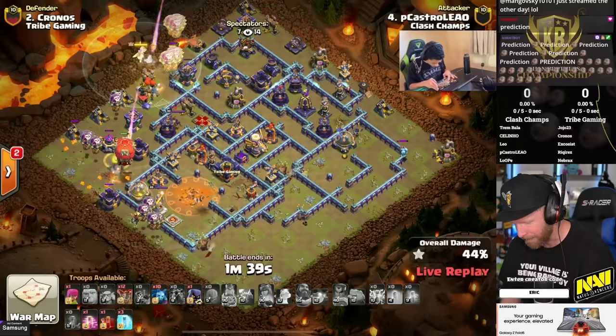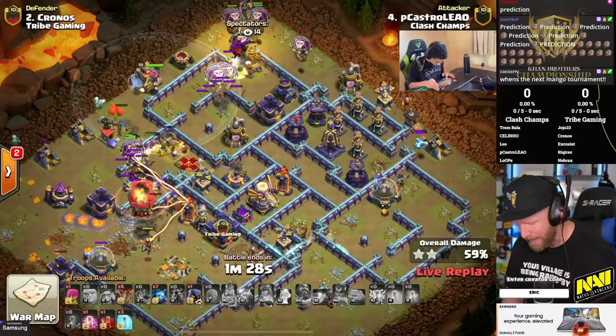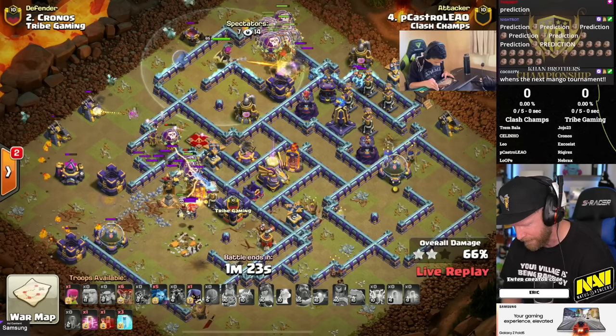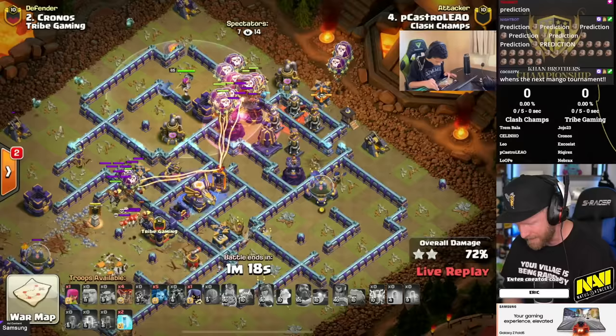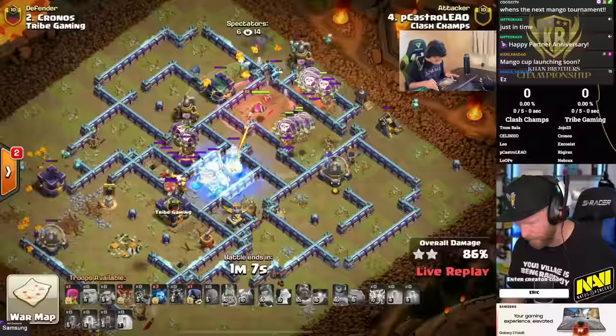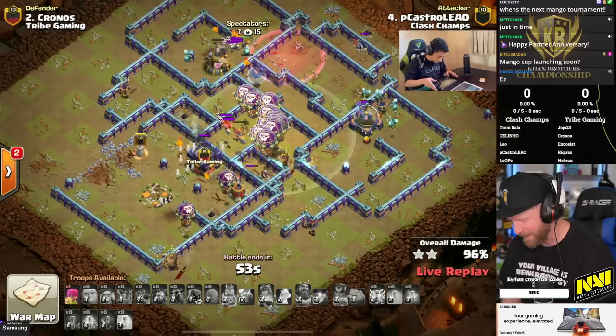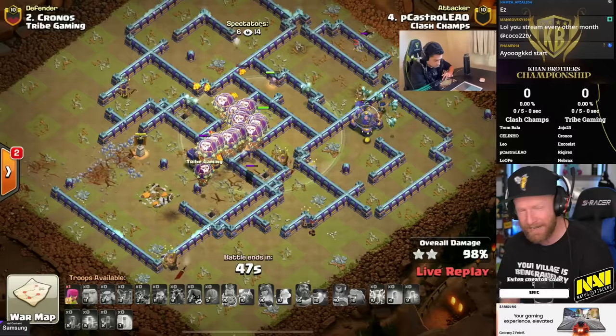He can send in the rest and make them invisible to secure the town hall takedown up top. The king pushed all the way to the scattershot compartment on the far right, assisted by the world champion with a partial CC pull from super minions. The warden protects the headhunters diving in after the defensive queen. Slammer takes the inside path with a dragon rider pushing into the multi-infernos. Dragon riders sweep out the core — this is looking really good. Extra balloons go after the sweeper, the multi was the only thing that could have stopped this. P. Castro gets it done — triple on the board.